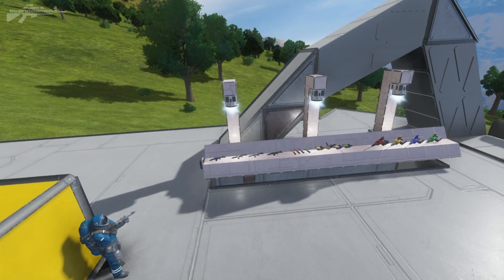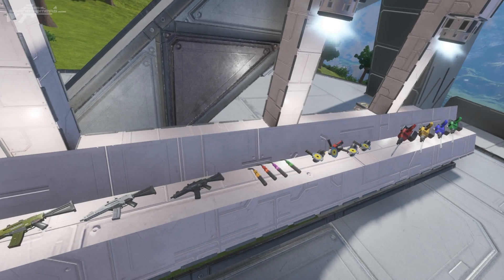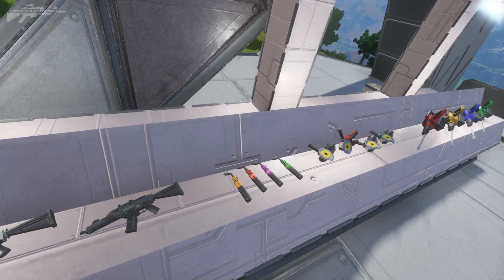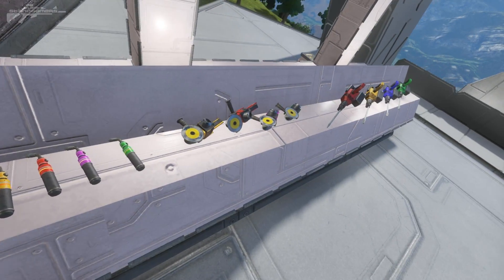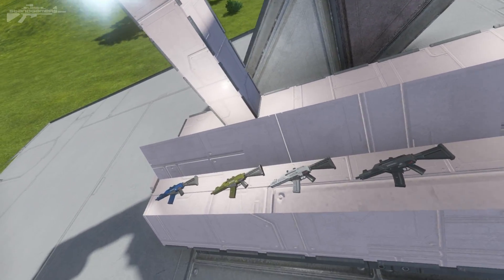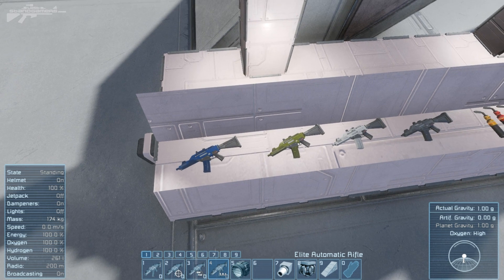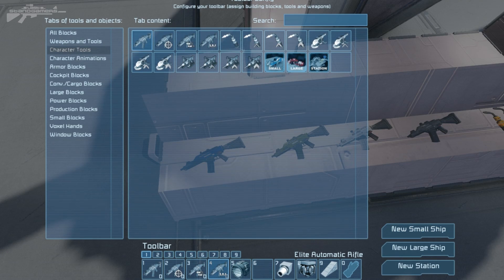First off, let's have a look at some of the new tools. They're not really new tools — they're just different proficiency levels. We've got four variants of the welder, four grinders, and four drills. Before we look at how they work, we'll have a quick look at the weapons. If I enable my HUD, you can see at the bottom left we have three new variants of the assault rifle.